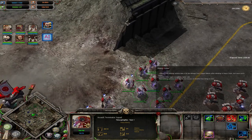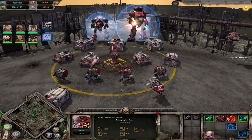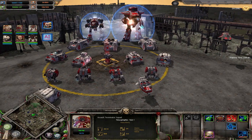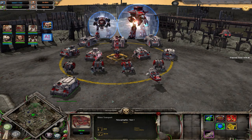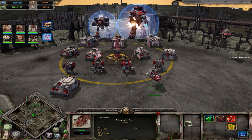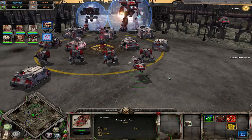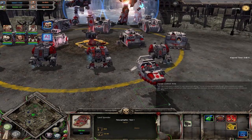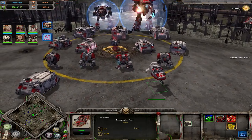Let's talk about the vehicles. The first unit you can get is the Rhino — a transport that now gets a little storm bolter on top, has smoke launchers if you research it, can transport troops, and is really fast. Then you have the Land Speeder — a fast skimmer that can jump around later, and can get a multi-melta instead of the bolter gunner. Then we have a lot of different dreadnoughts.